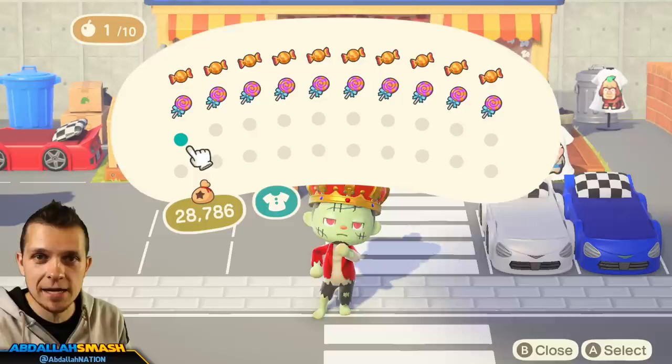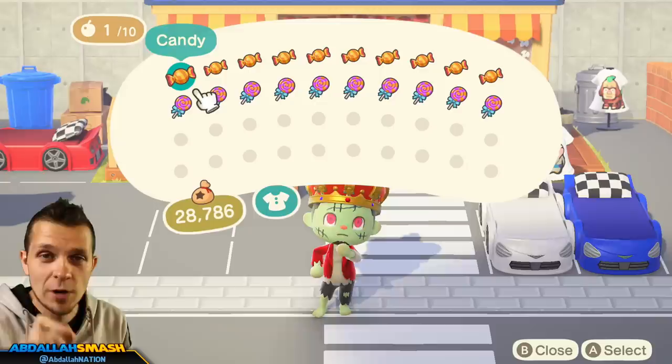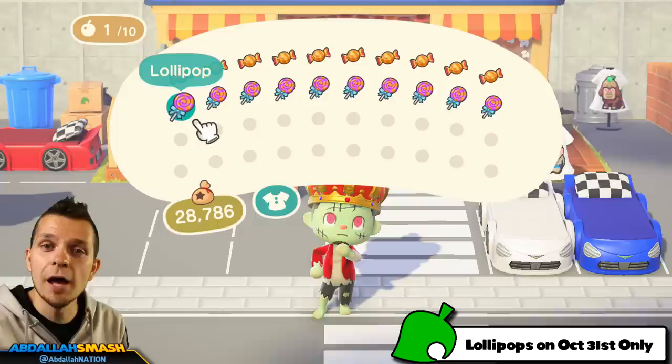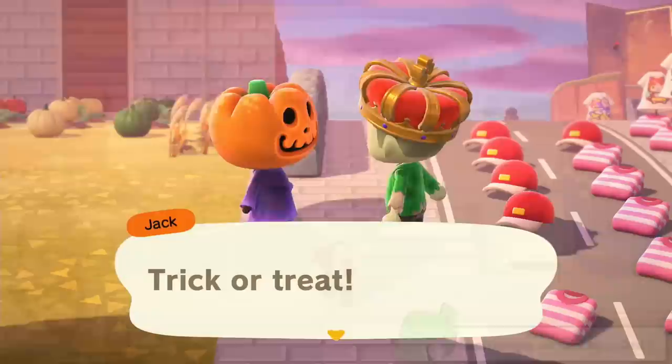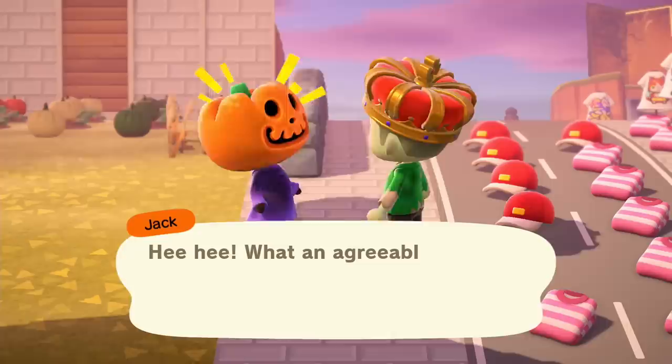Let's talk about what exactly candy is within the game. There are only two types of candy right now. Those of you that are veterans from previous Animal Crossing games will know there were many different types, but here there are only two. There's going to be regular candy, which can be bought from Nook's or given to you by villagers, and there are lollipops. Lollipops cannot be bought from the game — they are exclusive to when you give a villager a piece of regular candy and they might in turn give you a lollipop. So now you know the two main types: the common one and the more rare lollipops.